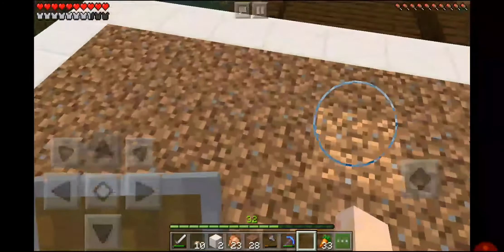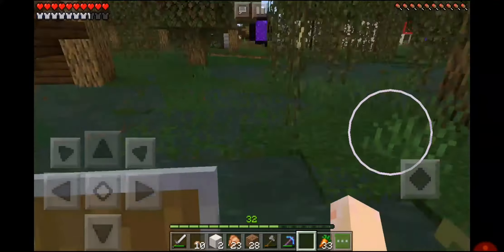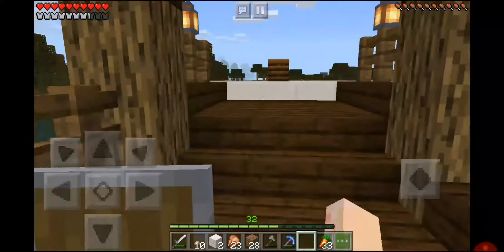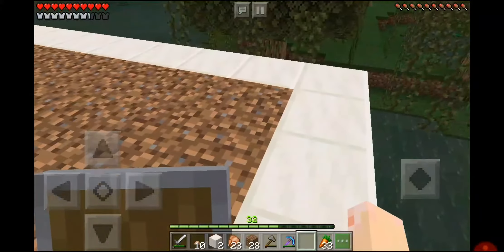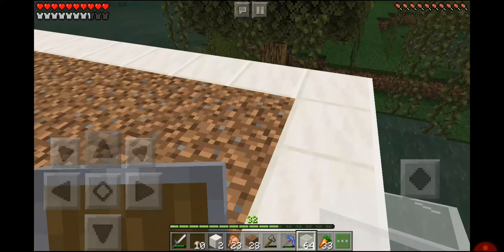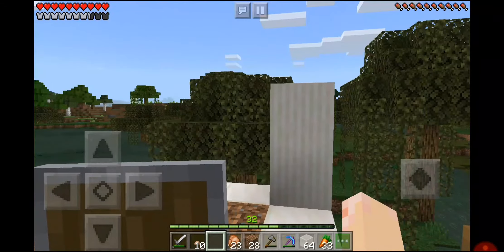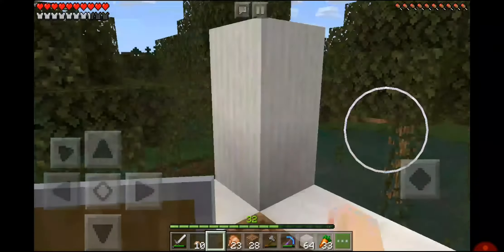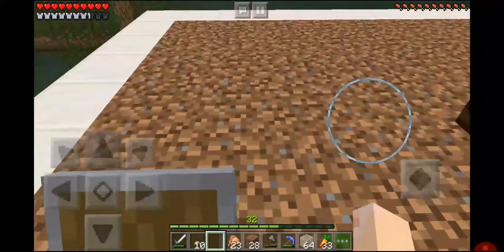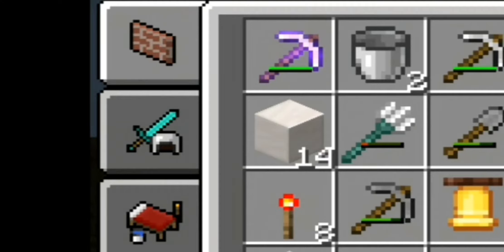I've covered up all the dirt underneath and placed a composter and a water source directly in the middle. Now I'm going to build the walls out of white stained glass. I feel like I'm going to have to go mining for quartz again because I'm planning for this construction to contain a whole lot more quartz and the current supply is not looking so hot.